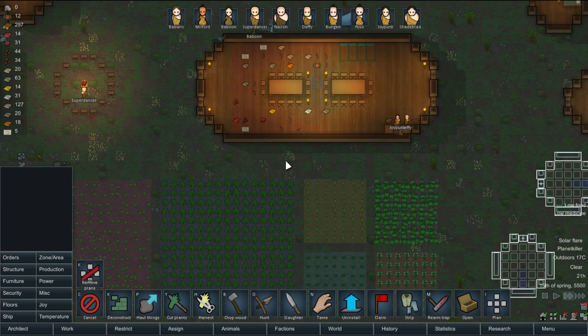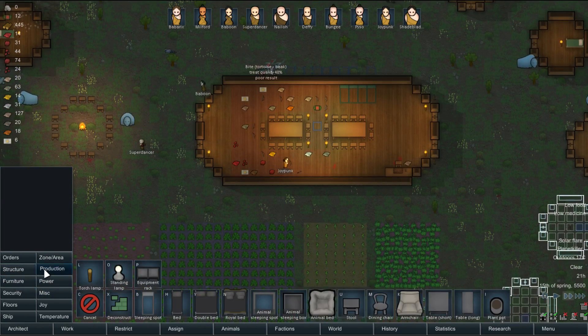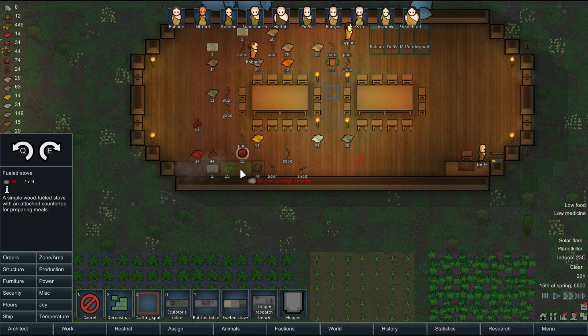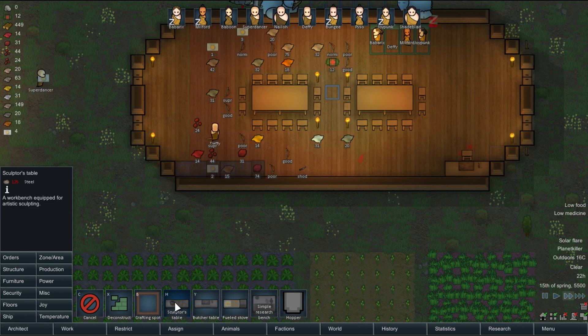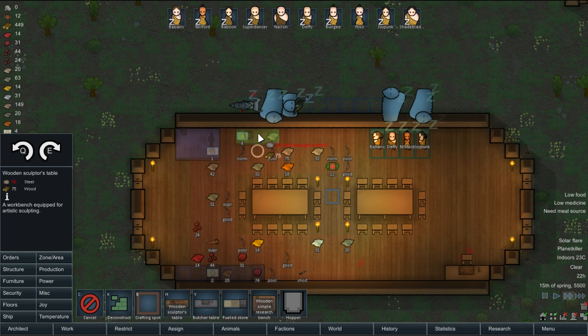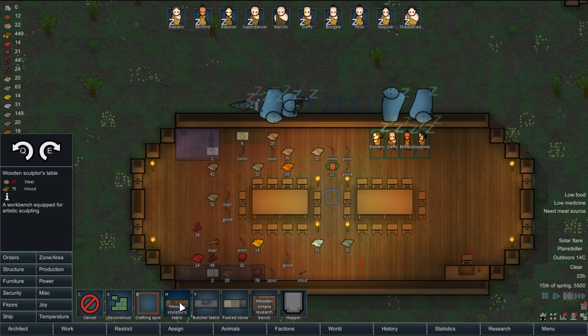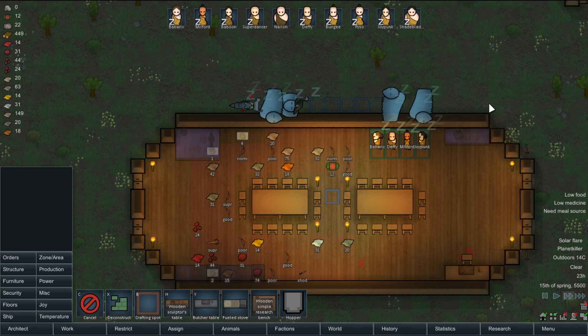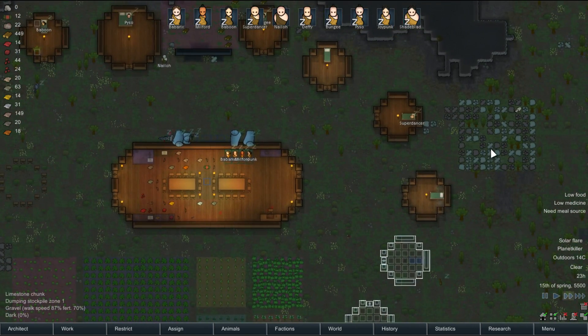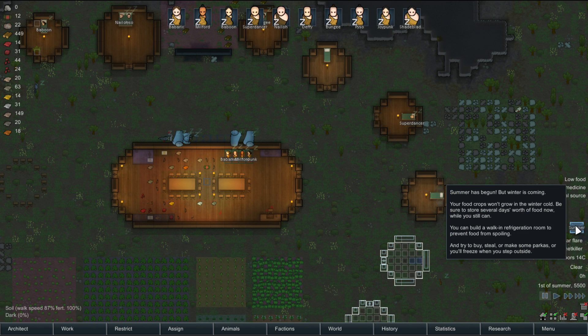We'll probably make two of the cooking stoves — I'm gonna just queue them up immediately to fill the stoves. A simple research table there, and we'll do a wooden sculptor's table in there as well. That should be enough steel for everything. It's a bit annoying that even as tribal some of these things still require a build, and especially if you've got no mining you cannot get any of that. But anyways.